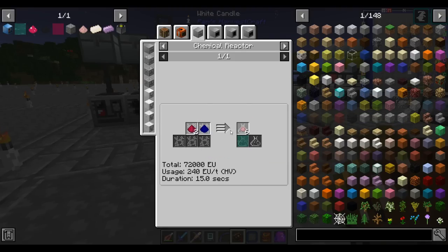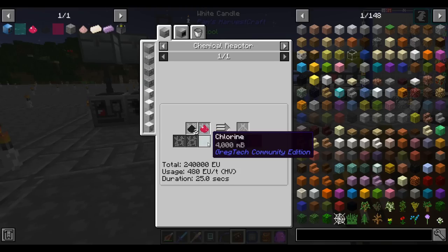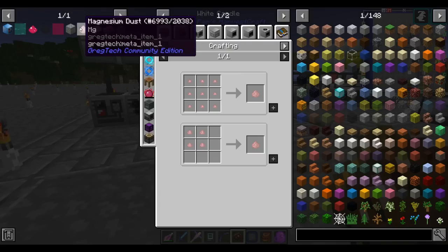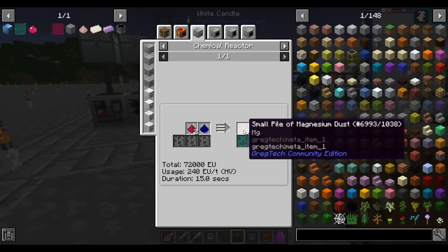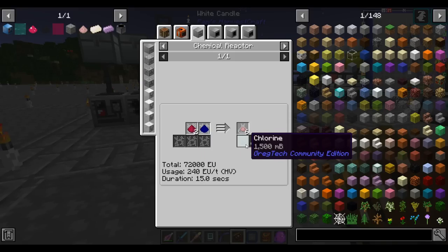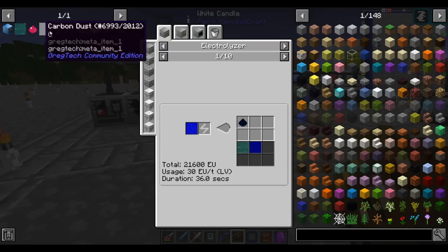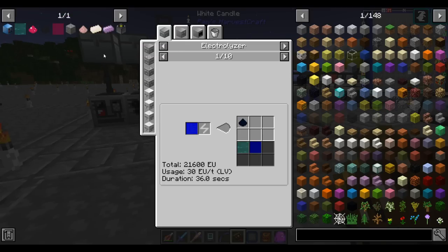Let's see exactly how much you get back. To make this, it takes four buckets of chlorine and one rutile dust, and I think two magnesium dust. So you get three-quarters of your magnesium back and about one-third of your chlorine back. It's not the worst — you definitely want to recycle the magnesium, and you may as well recycle the chlorine while you're at it. The chlorine and carbon we already make. So let's get started.